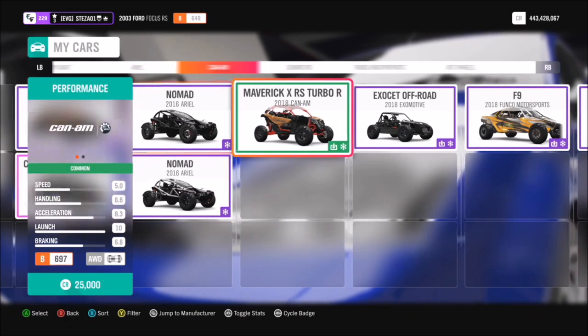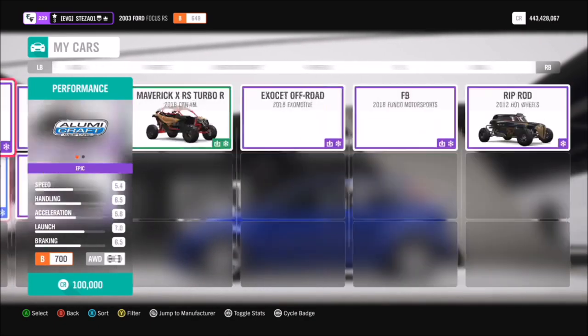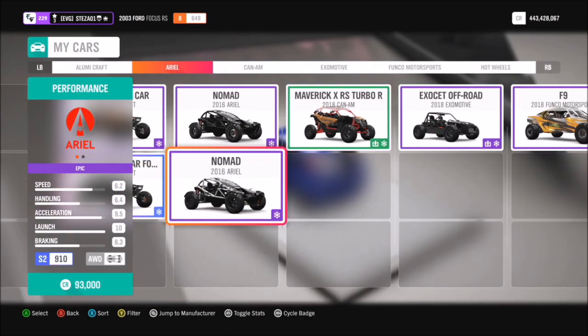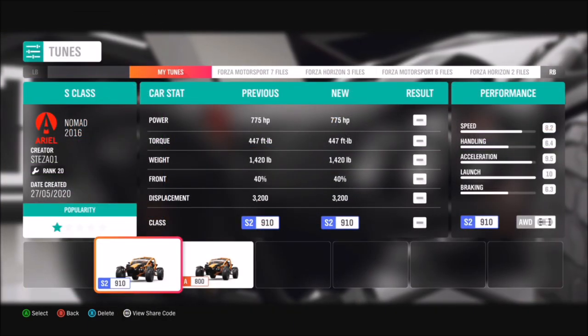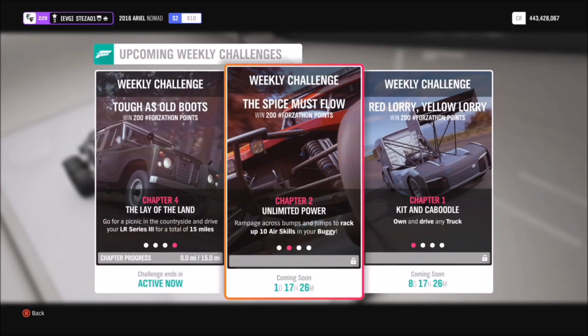Firstly we're going to pick out a buggy. It shows up as off-road buggies, but that is the buggies category. I use the 2016 Aerial Nomad, but you can pick whichever one you want. I'm using an S-Class tune to help it along a bit. The share code is 149-665-371 and that's available for everyone to download should you wish. Obviously the faster it is, the quicker you get the challenges done.